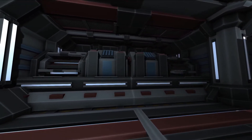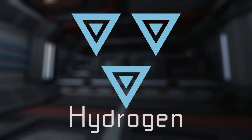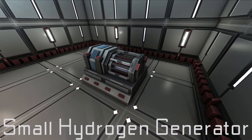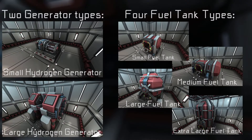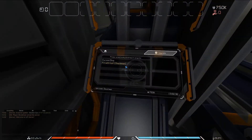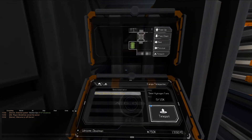The first thing every ship needs is power. When you start out, you'll be using hydrogen to generate that power. To do this, your ship will need two things: at least one hydrogen generator, and at least one fuel tank to store your hydrogen. Generators will automatically draw fuel from tanks anywhere on a ship to make power. After purchasing or building a ship, the first thing you should do is use a cargo teleporter to send at least a small amount of fuel into one of the ship's tanks.